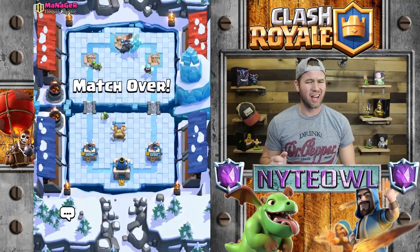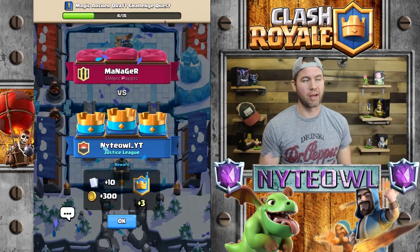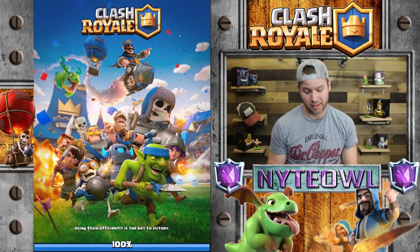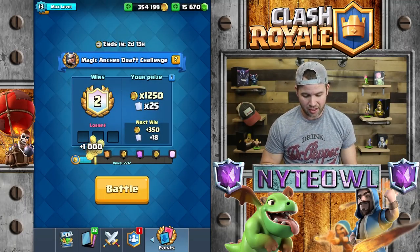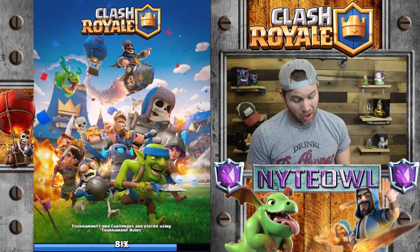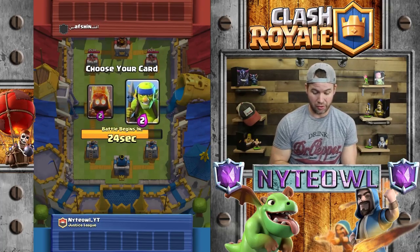I can't believe it — that Magic Archer dies to Fireball. I guess that kind of makes sense because the regular Archers do die to Fireball, so yeah, that kind of makes sense once you do all the math. We did get 1,000 gold — that's awesome. We're working our way through this thing. I like that it's draft — it's just a more exciting way to play.